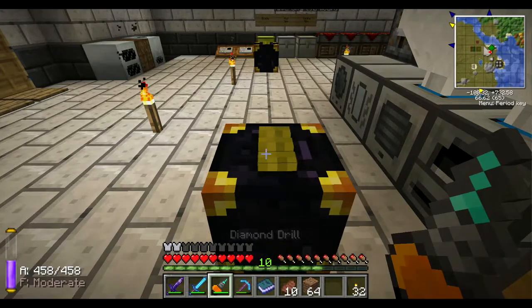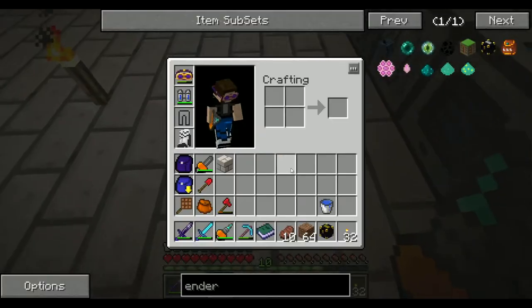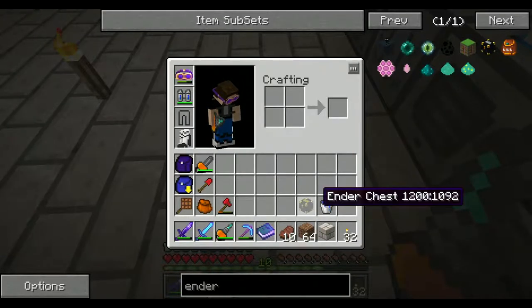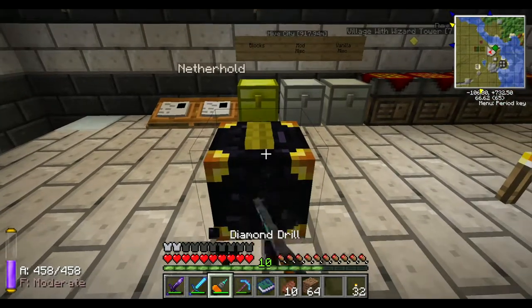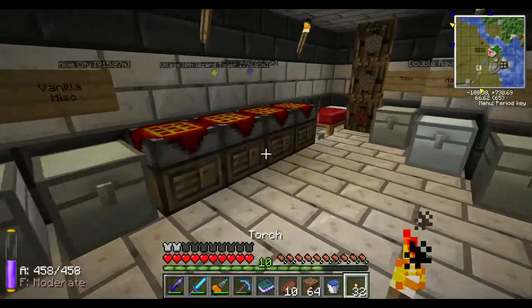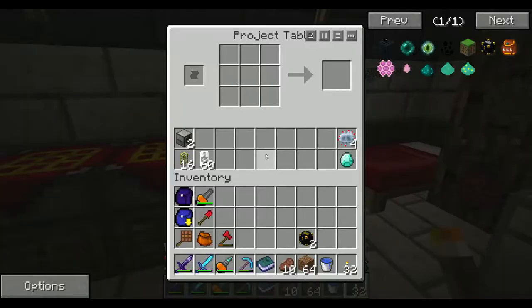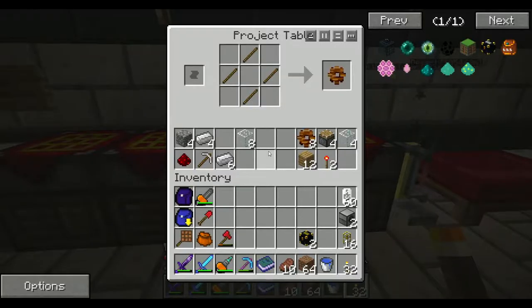Now I'm going to use these ender chests to pump lava in between these two dimensions. I'm going to use these liquid transposers to fill and take out lava from cans between dimensions. I've got a bunch of stuff related to Buildcraft to touch upon here. I'm going to use Buildcraft to pump lava out of the nether.